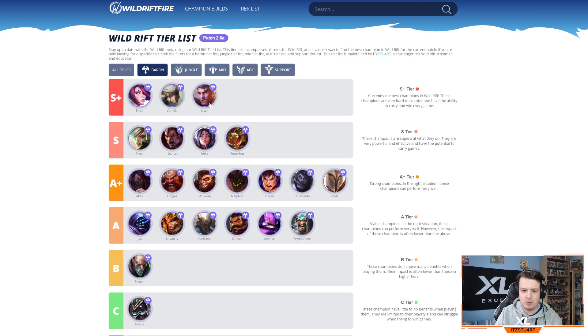In hammer form, Jayce can jump into enemies and pretty much one-shot them, making him probably one of the best top laners at the moment. Just to clarify, the champions in each tier are not in order from left to right — they're all in one tier. Some will obviously be better than others and my opinion may differ from yours, so let me know in the comments if you think I'm missing anyone.